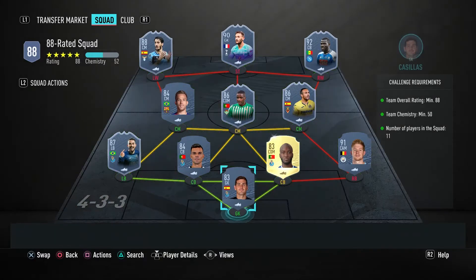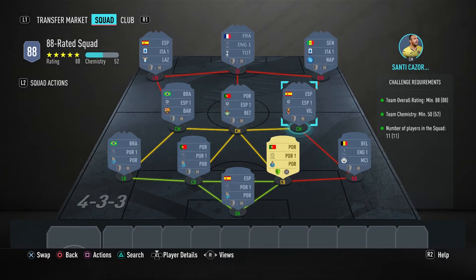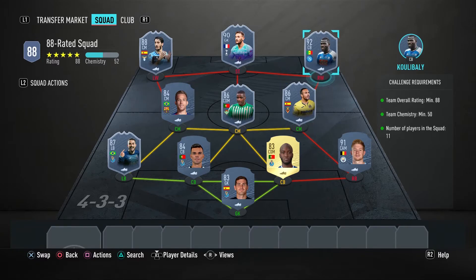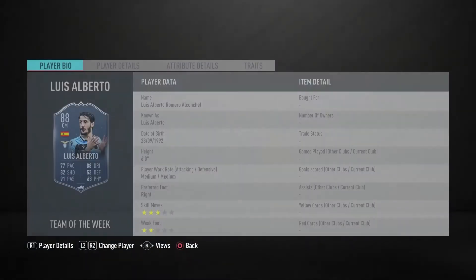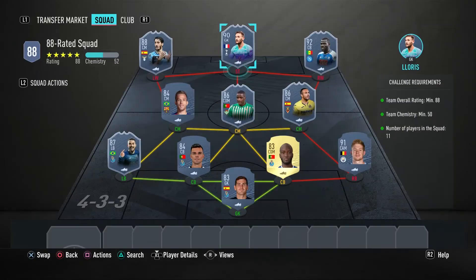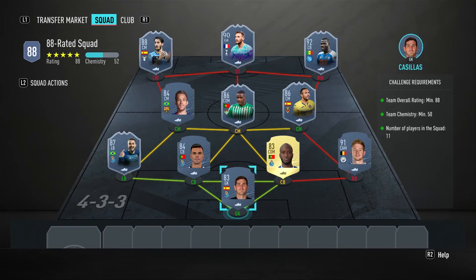The final 88-rated squad again has lots of cards that can be swapped out — all the ones on zero chem. We have De Bruyne at 91, Cullervalli at 92, Lloris at 90, and Luis Alberto at 88 — all swappable. The required ones are very similar again: Team of the Week Tellez, Ultimate Scream William Carvalho, and Team of the Week Cazorla.